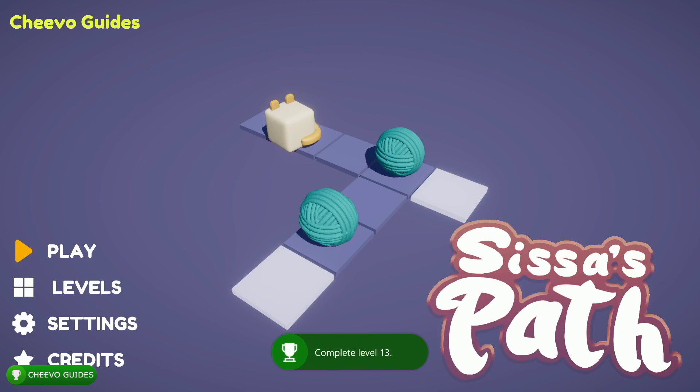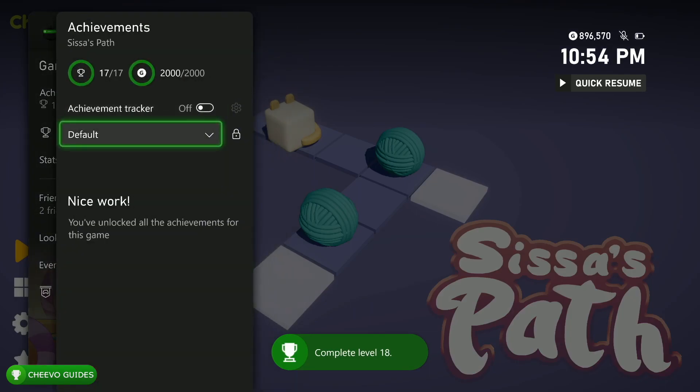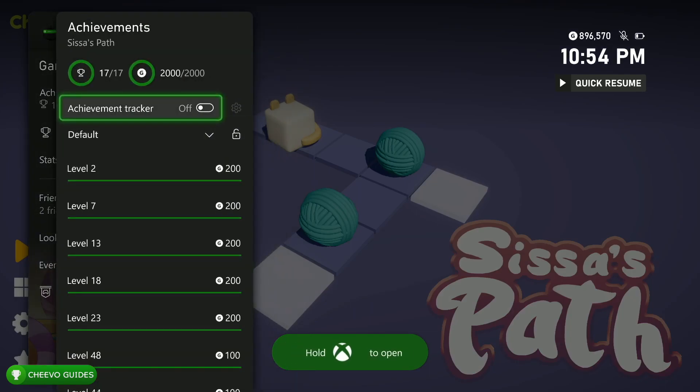The base 1000 gamer score required us to complete the full game — all 48 levels. In my video guide I actually give you guys written solutions you can simply type in, and it will automatically complete the level. To type in all 48 solutions it takes about 35 minutes. On the bright side, all the achievements added in the 2000 gamer score update are related to level progression.